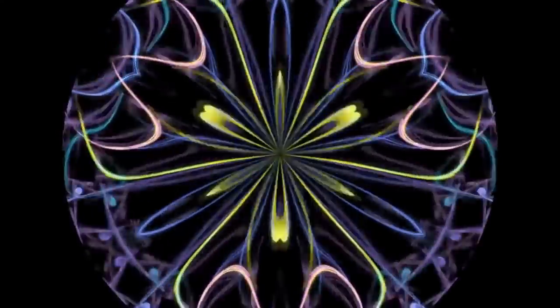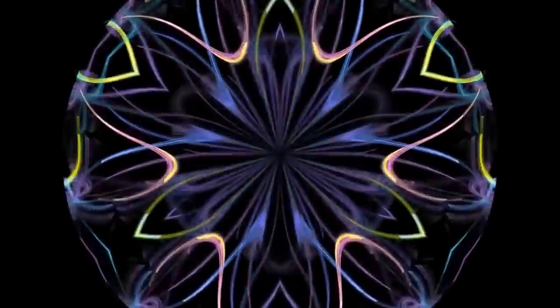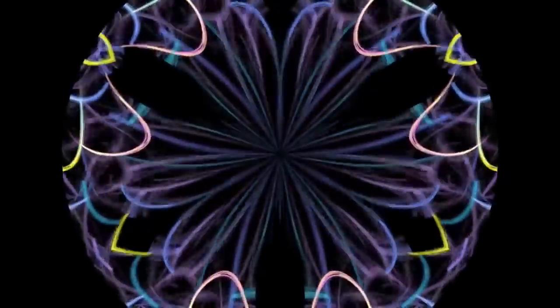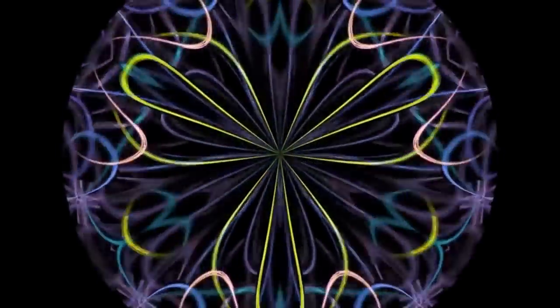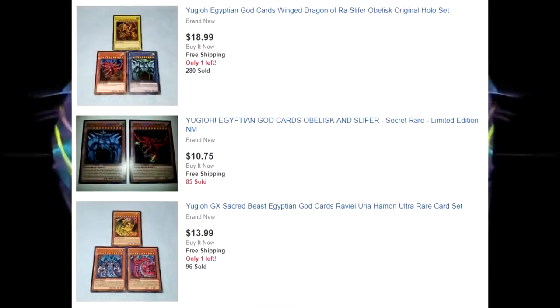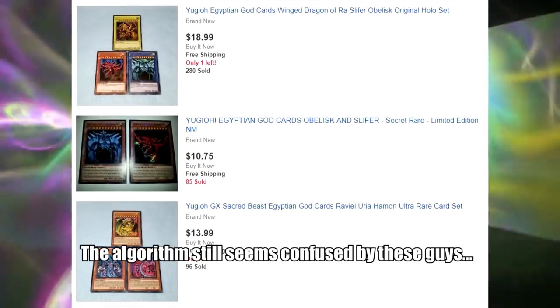The Egyptian God Cards are cards that every person on the planet grew up looking at and saying they were the most broken and powerful cards ever made. We all saw the show, we saw the God Cards wreak havoc every time they were on the field, and we wanted them. It's gotten to the point where God Cards are a specific tag you can use on eBay to list them easier. Konami also knows this, hence why they repeat the idea of God Cards every time they're available.